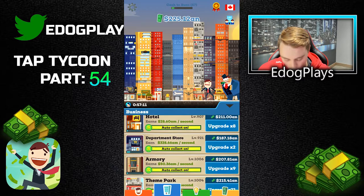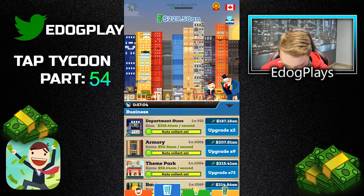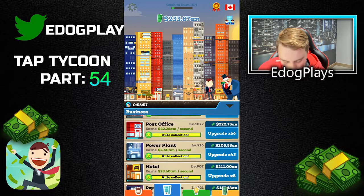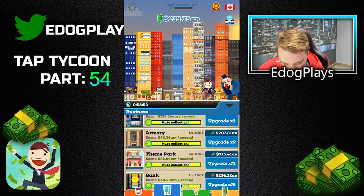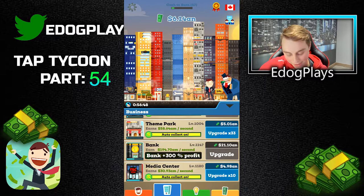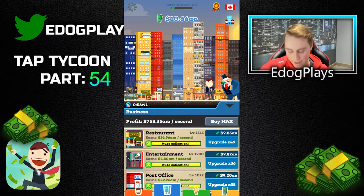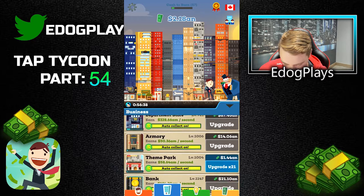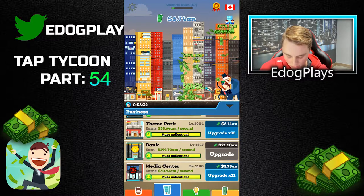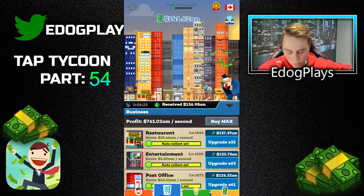After buying unlockables we're at 624 AM per second. The post office is contributing 328 out of our 600 AM from the department store — absolutely amazing — and then the rest are all in the 30s. The department store is doing amazing and post office is second. The armory is 50, theme parks 58-60, so those ones are actually doing pretty good as well. After upgrading the bank quite a bit, almost doing 200 AM, we're now earning 758 AM per second. We could upgrade the theme park a lot — 33 to 35 times — it's doing 60 AM, trying to get to around 800 AM.